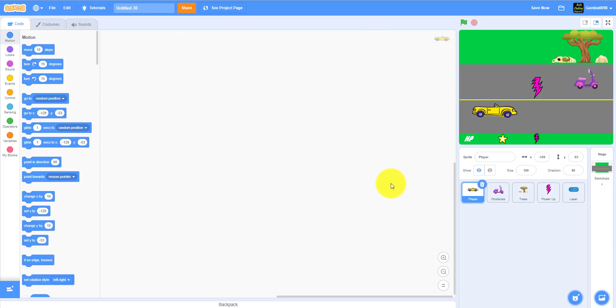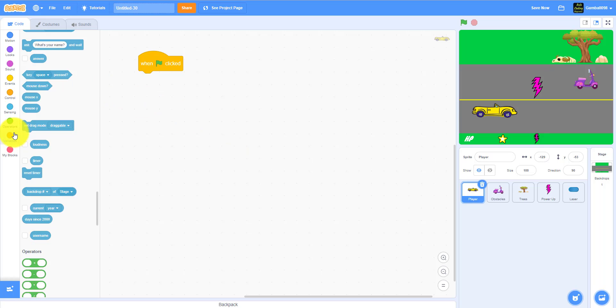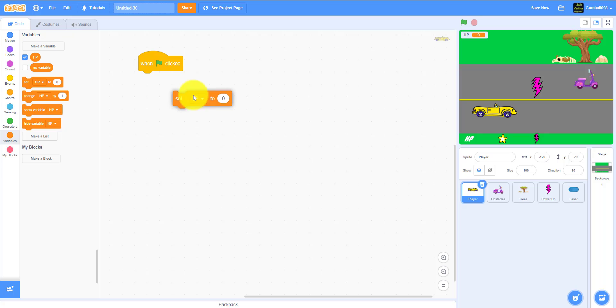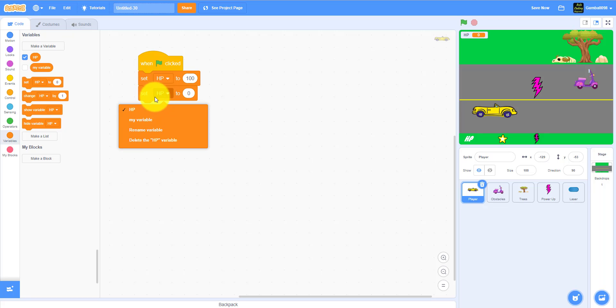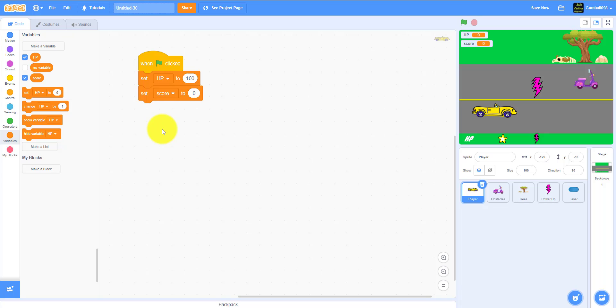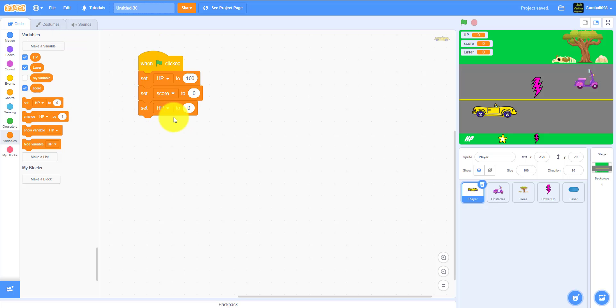We're going to work on the player sprite first and cover some easy code. When the green flag is clicked, set HP to 100 — you can do more if you want. Make a variable for score and set score to 0. Also make a variable for lasers and set lasers to 10. You can put a million if you want, but I'm using 10.